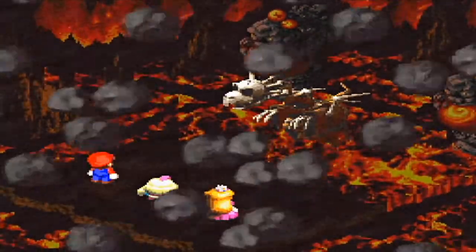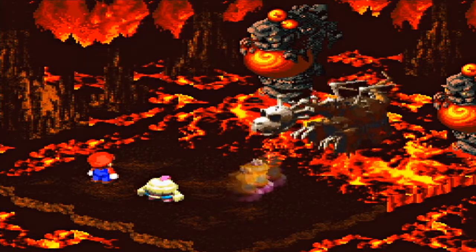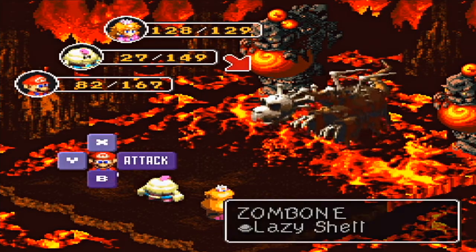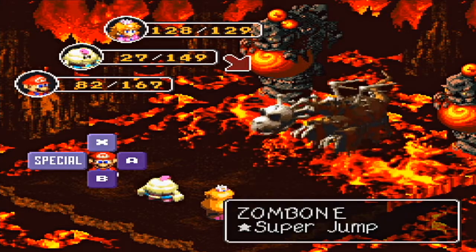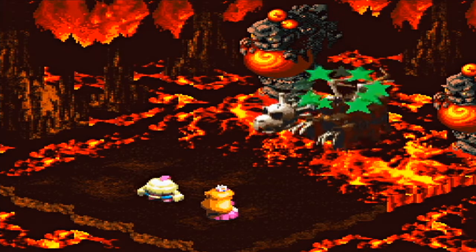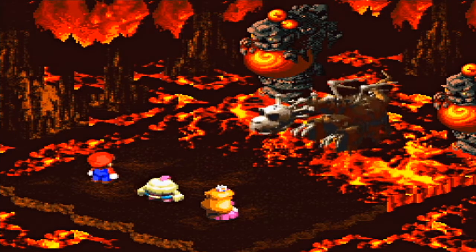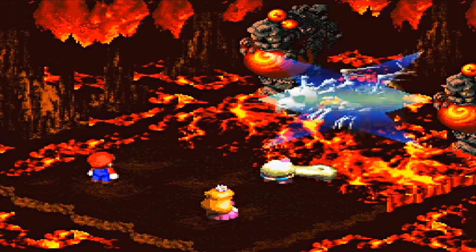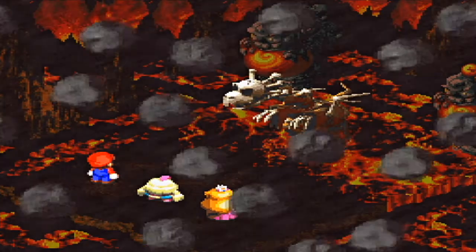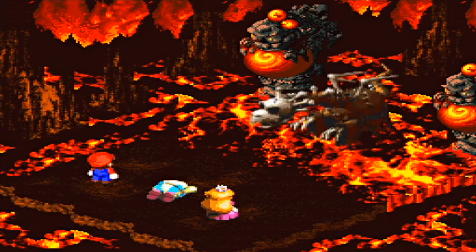I think he updates his attack roster to have rock-based attacks. Peach just did 61 damage to him — god damn. I'm gonna try Super Jump because that usually works on rock enemies. No, regular attacks are doing more than that. I guess just attacking with physical attacks is the best way I can recommend here.